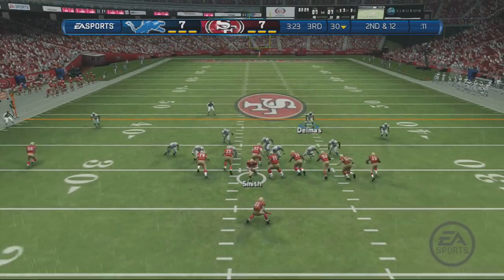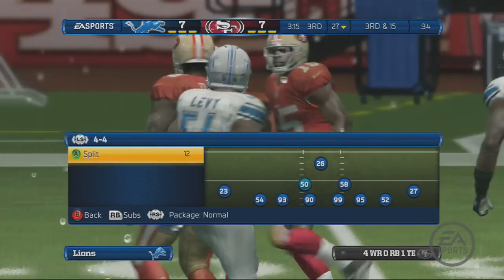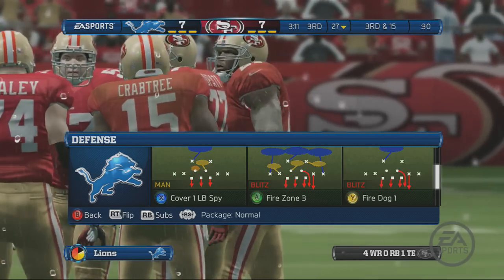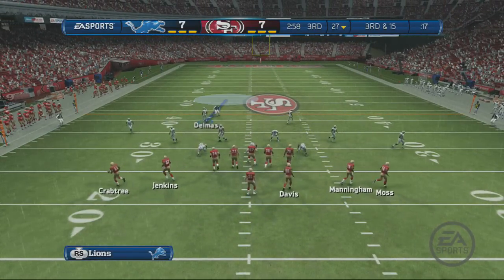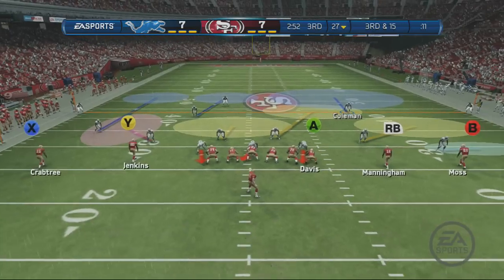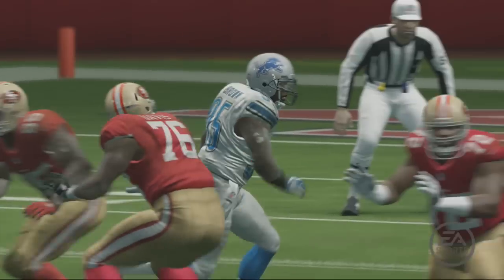Defense comes to the line ready to pounce on that quarterback one more time. Can they get another sack right here? A three-yard loss on the play. Empty backfield for the quarterback — third and forever — and he's thrown to the ground. There are a couple of ways to get to the quarterback: run over the tackle or run around him. It doesn't matter as long as you get the sack.